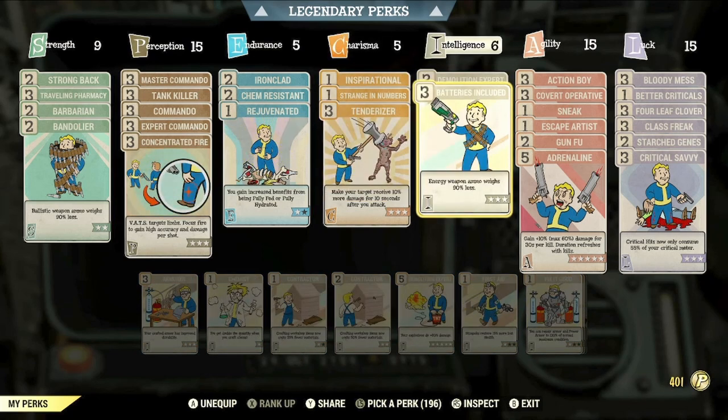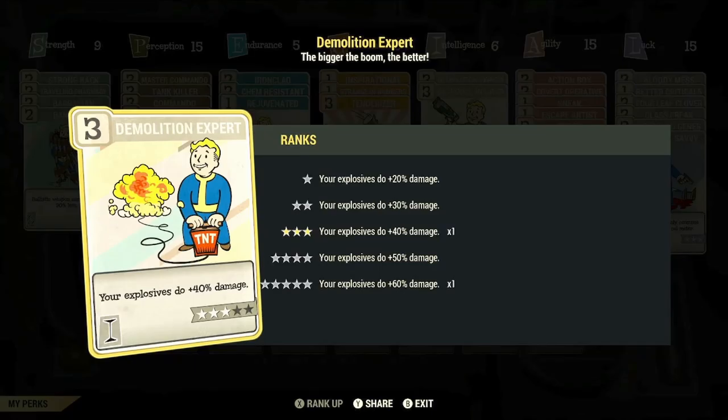In the Intelligence category we have max rank of Batteries Included so that energy weapon ammo weighs 90% less. However, if you don't use energy weapons you can swap this out for anything else. You can even have max rank of Demolition Expert, which gives plus 60% extra damage with explosives — this also applies to weapons with the explosive effect attached. In my case I have Rank 3 of Demolition Expert giving plus 40% extra damage, as I currently use both ballistic and energy weapons.